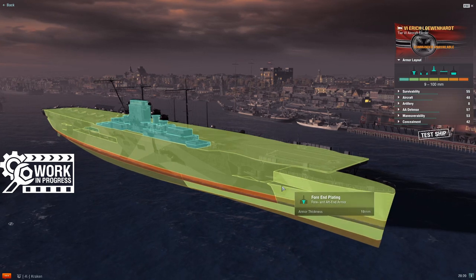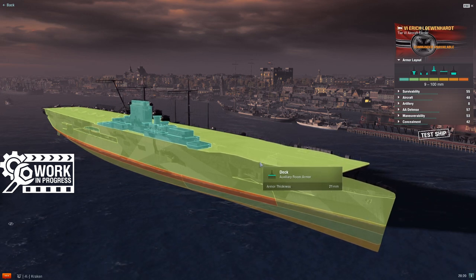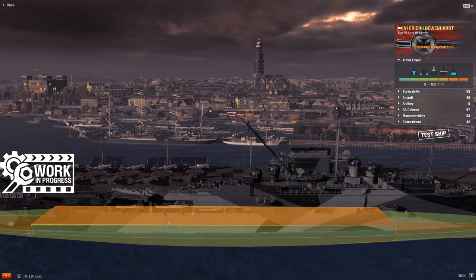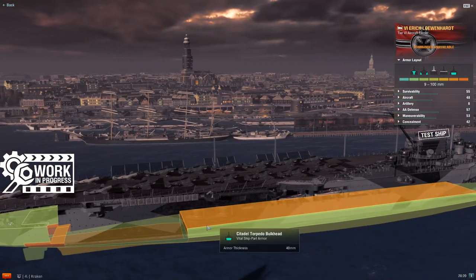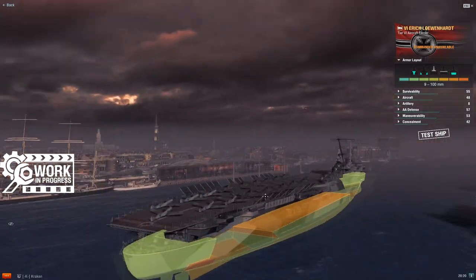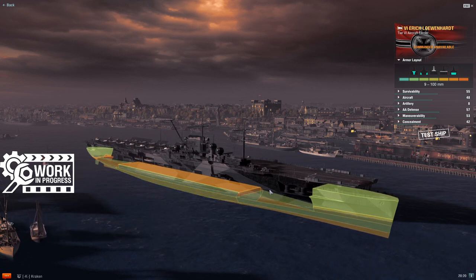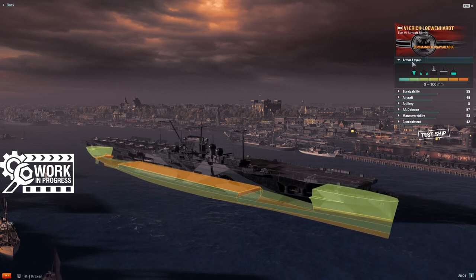Armor-wise this ship actually surprised me. You're going to find a lot of 19, 20, 25, 21 millimeter plate all over this thing, so she's going to take full HE pens all day long just like you'd expect of a mid-tier aircraft carrier. But this belt is a little surprising — 80 millimeters here in the middle, 100 back through over what I believe would be her machinery spaces. She has the classic German turtleback armor. If you found yourself in close combat with a mid-tier cruiser, he probably won't be able to citadel you through your belt.